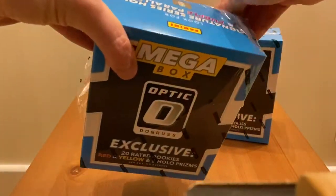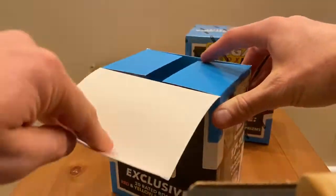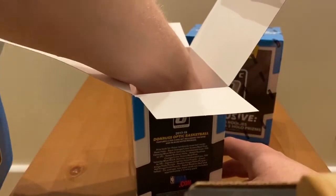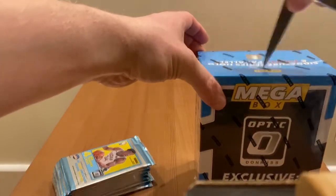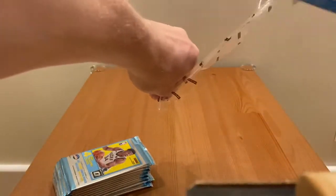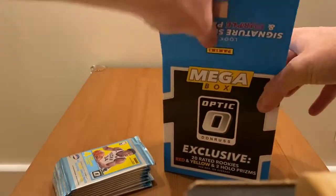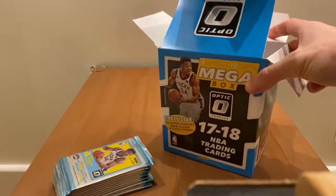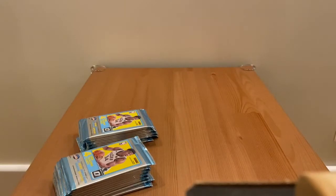Every pack has two rated rookies - red and yellow holo, two red and yellow non-holo. So on average it's one base card, one insert, and two red and yellow lucky cards. That's 10 packs per mega box. Sometimes you can get so-called rookie packs where all four cards are rookies - not very often, but usually you get at least one in a mega box.